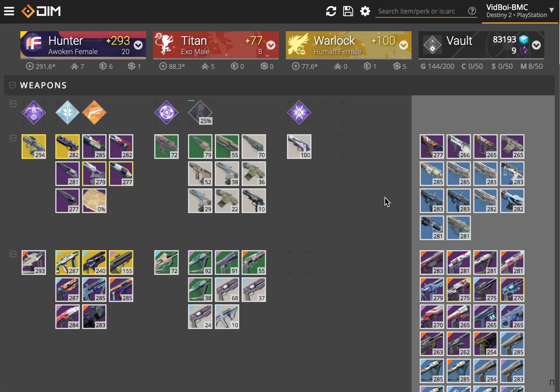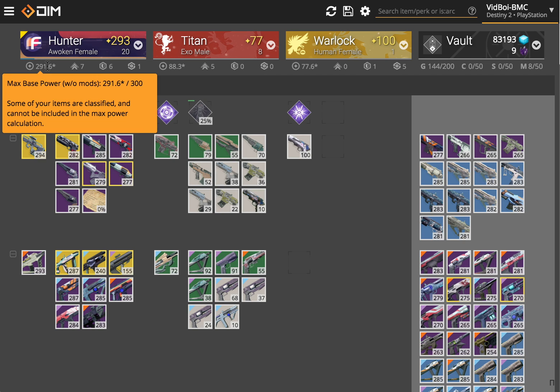The other thing you might have is a bunch of blue items that are lower power than your max base power. DIM shows you your max base power, which is your power level without counting mods. That's the level that items will drop at and that engrams will be set at, so it really matters for getting your overall power level up — you want to increase your max base power. So any blue that's at or near or above your max base power you want to keep so that you can infuse and make use of it. For other ones that are lower level, you can just dismantle them because you're not even going to bother infusing with them.